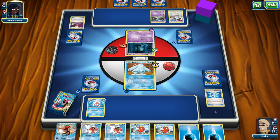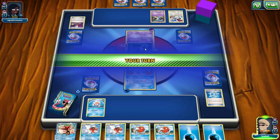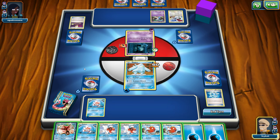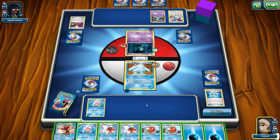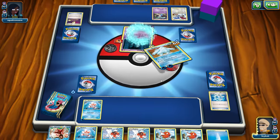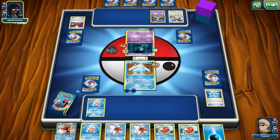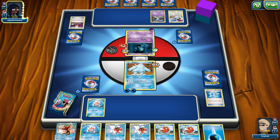I'm regretting putting that Regice down — I really shouldn't have, but oh well. He's going to go for the Psych Up, which is going to do 40 damage, which is pretty big. The way his attack works is if he does the same attack twice in a row, it'll start to do more damage — this is actually pretty scary. I'm starting to not want to power up Regice because it's probably just going to get killed. But I think I will put one more energy on it just to do Ice Beam, and that way I can maybe paralyze this guy.